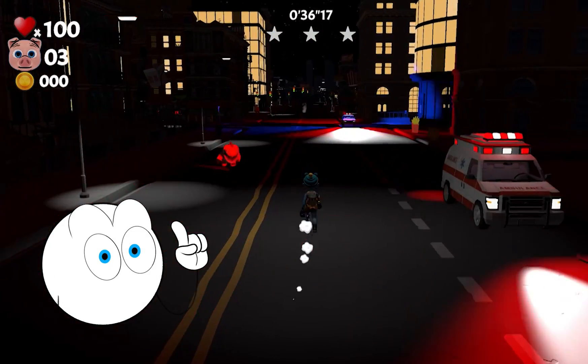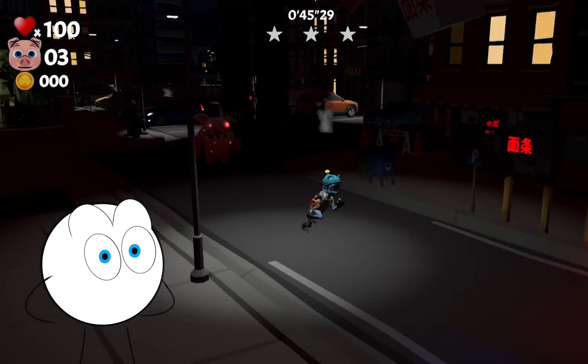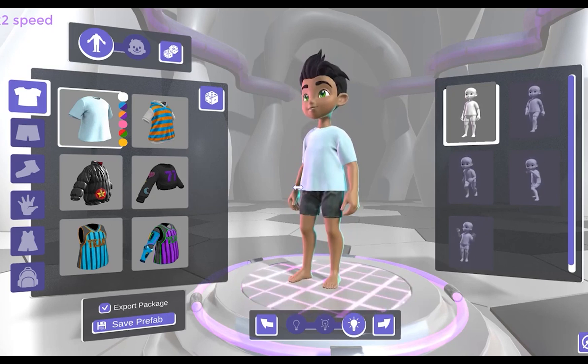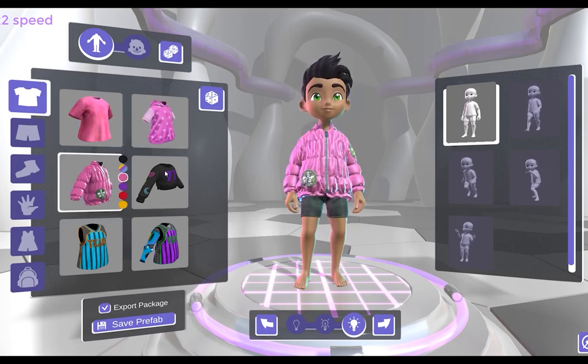For the story, I would need a little inspiration, and I was hoping to get that from a main character. I wanted to find a customizable character that allowed the player to design their own character's looks. I found Kekko's customizable 3D character cartoon kids. It looked great, with lots of customization as well as a sample in-game and runtime editor scene. This developer spent a lot of time making sure that every player can find the look they want.